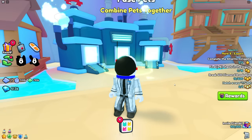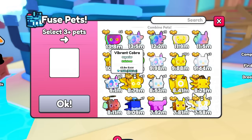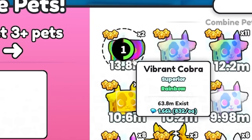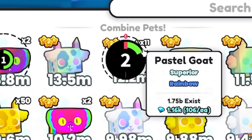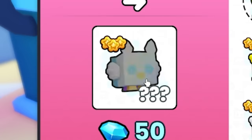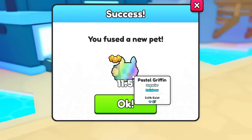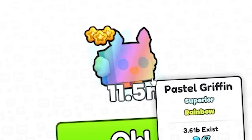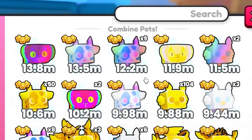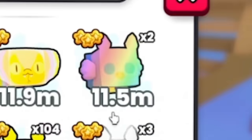I want to find the most powerful fuse. I'm sure I can get better than that pegasus. My most powerful pet is 13.8 million — it's a rainbow superior vibrant cobra. I try to combine it with some pastel rainbow goats. It shows options, including a sun one I don't even have. Let's see it. I got a rainbow pastel griffin that's only worth 67 gems.